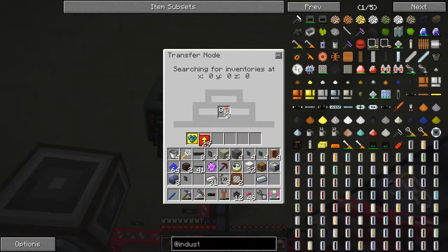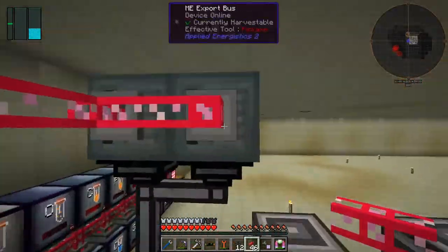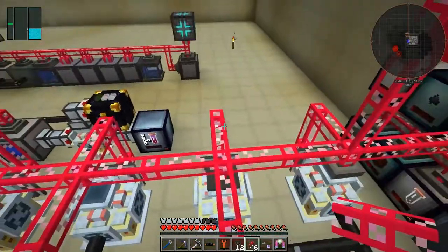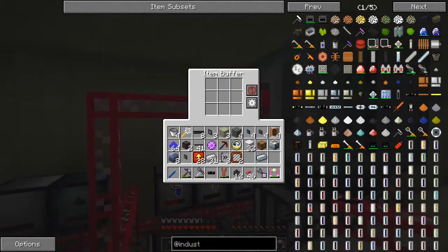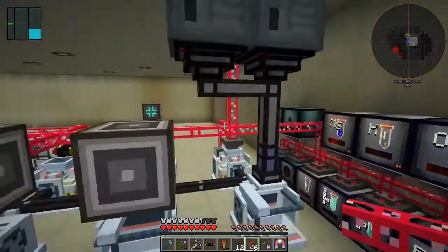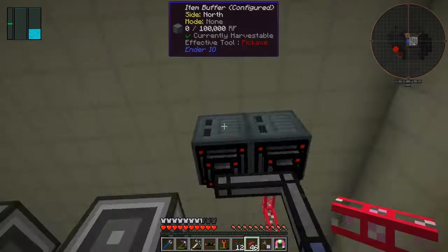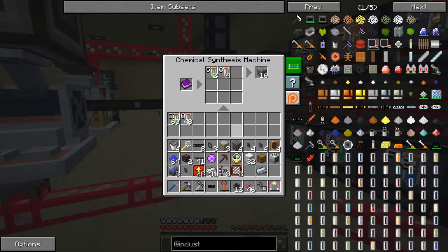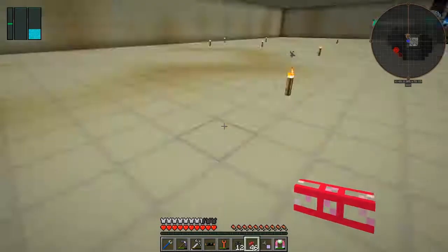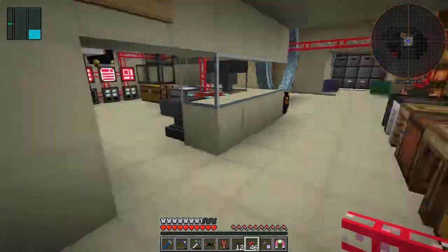Let me put another speed upgrade on the oxygen side. The back side needs some oxygen — let's get onto that one. Put one speed upgrade in there, and reach the oxygen one too — put a speed upgrade in there. That should deal with it. Yeah, it's starting to fill up nicely, and that's full already — great. Cobblestone here should be increasing at a reasonably fast rate.